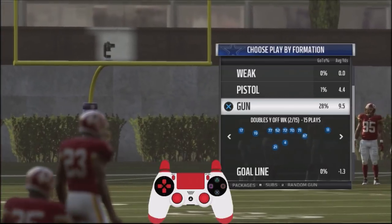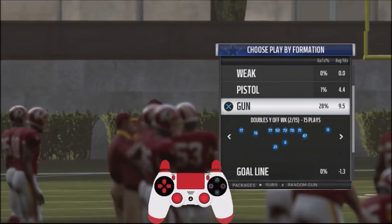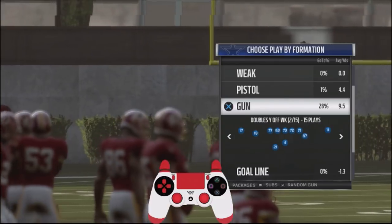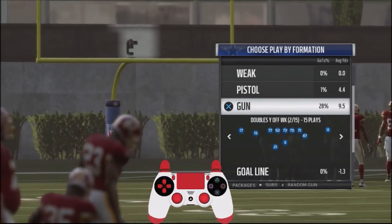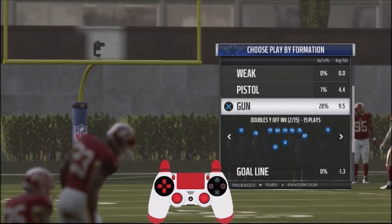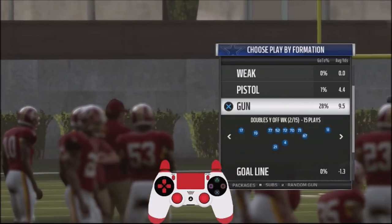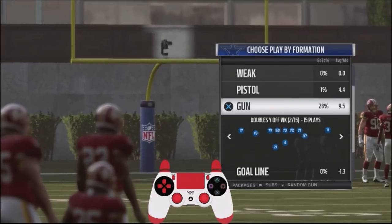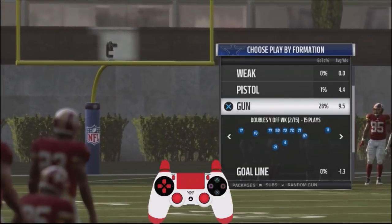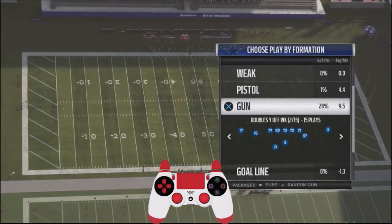We're going to be taking a look at three plays that I'll be using down in the red zone. The area of the field we're going to have the ball at is going to be between the 20 and about the 15-yard line — maybe inside the 15, around the 12-yard line. These plays don't work as effectively once you get inside the 10-yard line; you want to use a different type of set for that.